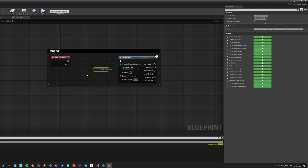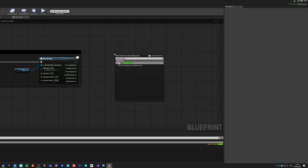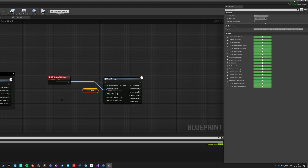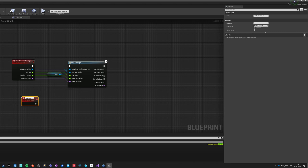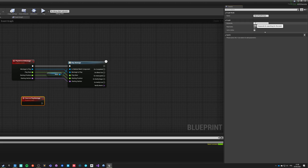What we want to do is trigger it in one way or another to replicate to all clients. One way to do it would be making a custom event and call it PlayNetworkMontage. This event would be triggered on the local client, and in this event we will be doing PlayMontage on our skeletal mesh — pushing the montage, play rate, starting position, and section. Once it executes, we want to use another event and call it ServerPlayMontage, which would be run on server and reliable.